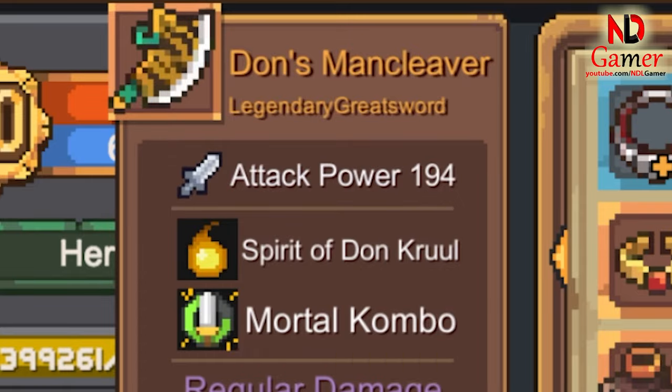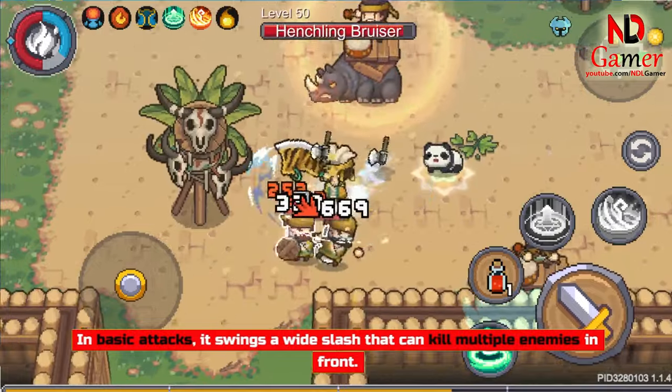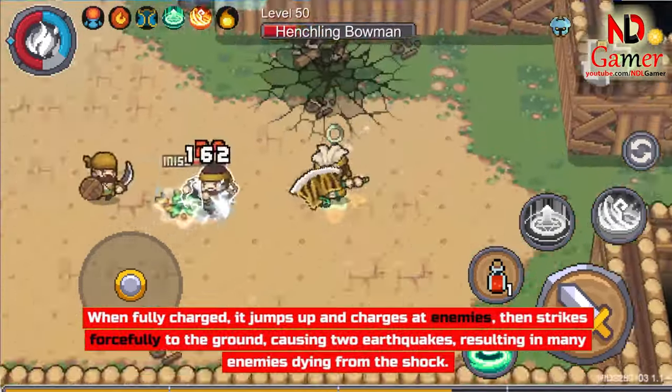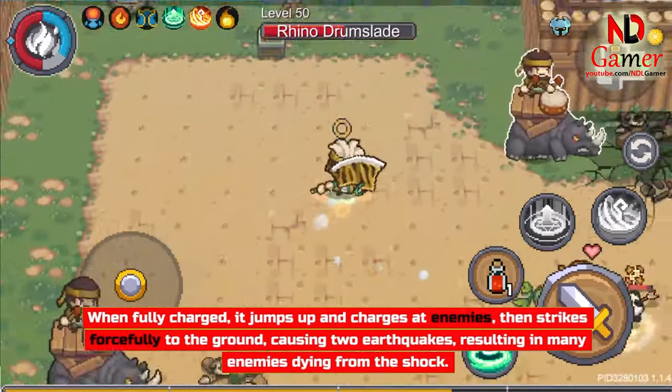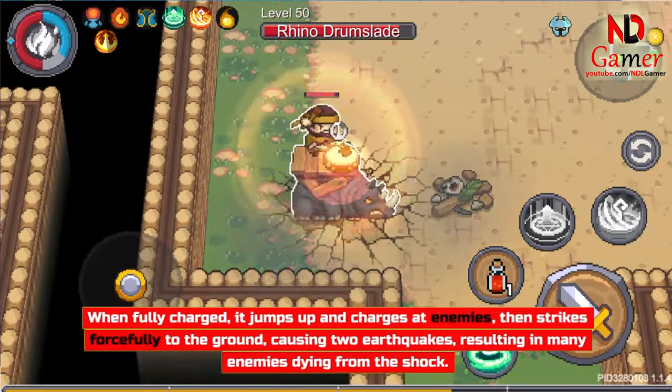Next is Don's Man Cleaver. In Basic Attacks, it swings a wide slash that can kill multiple enemies in front. When fully charged, it jumps up and charges at enemies, then strikes forcefully to the ground, causing two earthquakes, resulting in many enemies dying from the shock.